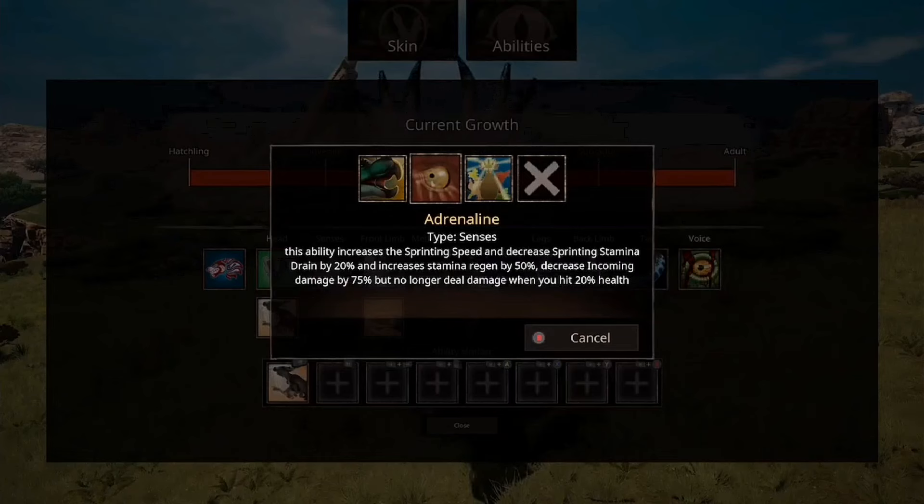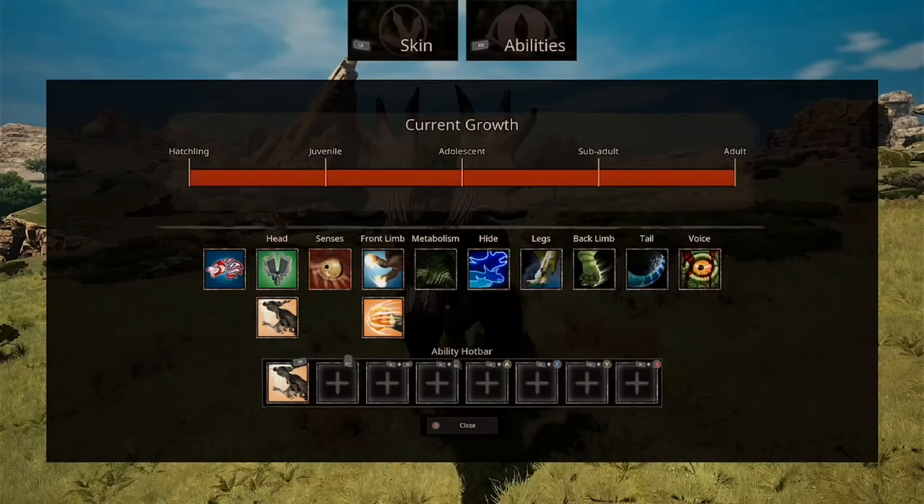Adrenaline — this is a very cool ability. It increases sprint speed and decreases sprint stamina drain by 20%, and increases stamina regen by 50%. Decreases incoming damage by 75%, but you no longer deal damage when you hit 20% health. So when you're at a fifth of your health you can't do damage, but you get all of this. I like that.